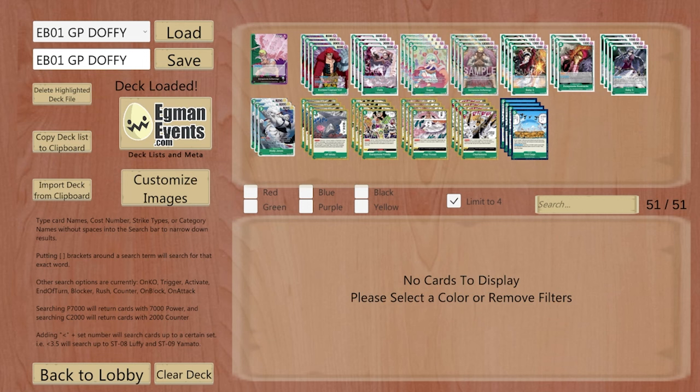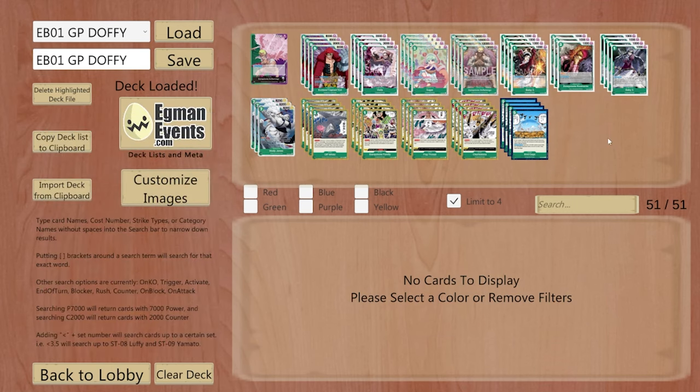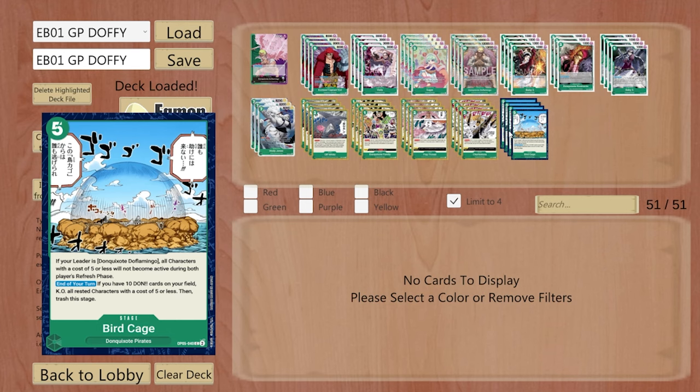This leader was actually supposed to be played at locals a week ago before I went to Texas. Unfortunately, I wasn't able to make the video — we were supposed to get it out on Saturday. I honestly wasn't satisfied with the games I played and the list I came up with. The Moria matchup was really tough, RP Law had answers against us, which was supposed to be our best matchup. So this is what I came up with in the end.